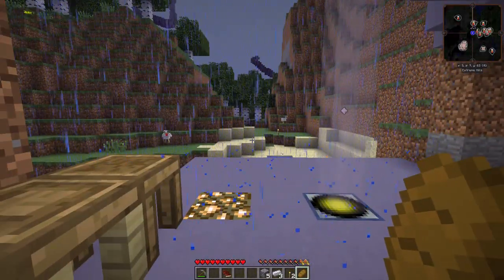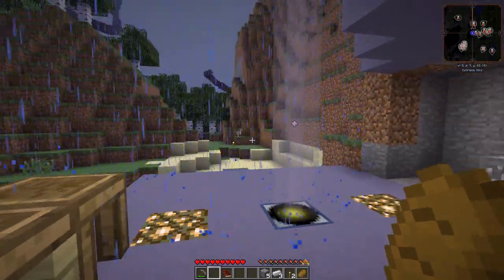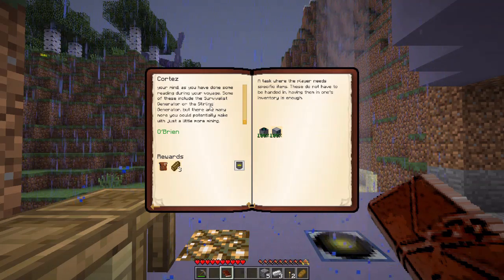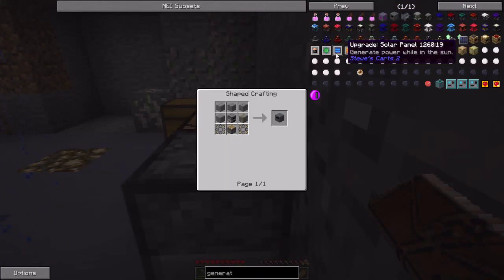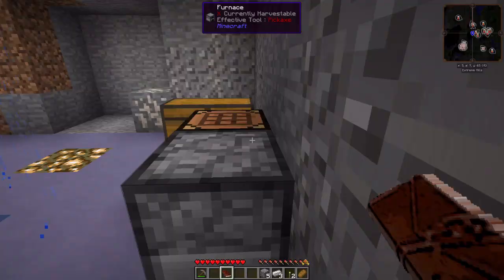And I am an idiot. So if you recall, we were trying to make our way out of here and we need power. It said we could use a survivalist generator or a sterling generator. I had stuck in my head that I needed to make the sterling generator, which requires redstone. However, the survivalist generator? Just cobble and iron.